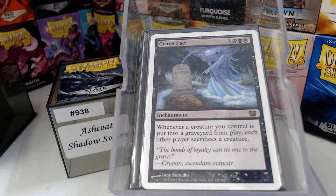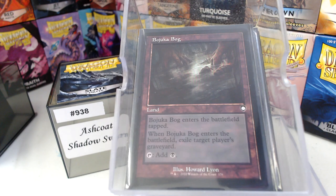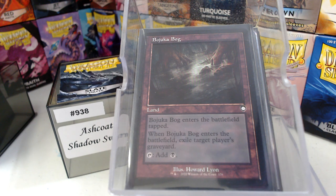All we have are two non-basic lands. We have our Polluted Mire — in case we draw it late game, we can cycle that away. And then our beautiful Bojuka Bog from the Brothers' War Commander decks in that old border. Love that stuff.